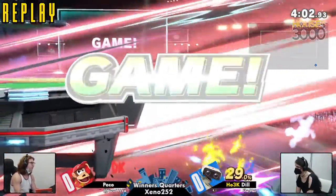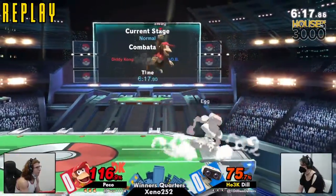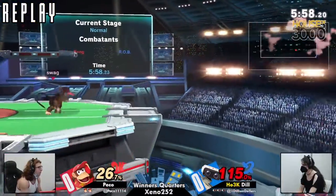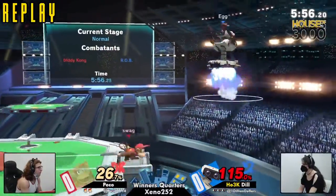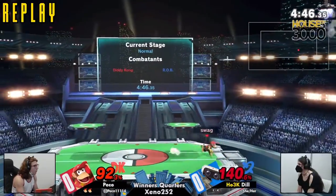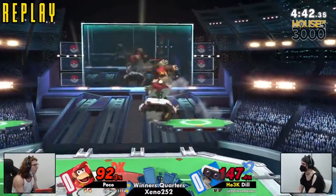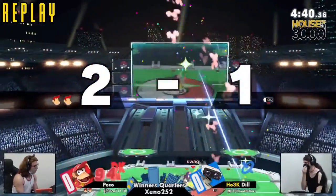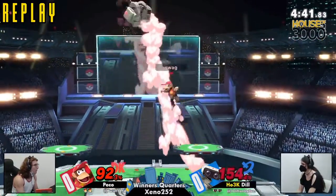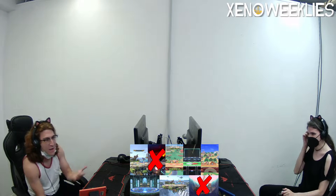ROB was already at the ledge throwing gyro, and with Diddy Kong — no matter how good you are on or off stage — you just got to jetpack in. One hit, one little tap, that's all you need. But ROB's side B is more than a little tap, let's be real. That side B is atrocious, especially if you combo it into gyro offstage. Dill was trying to do that for a second but dropped the combo — didn't even need it though. Great conversion on that second stock.